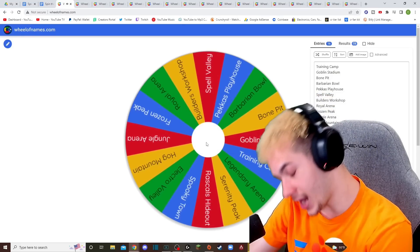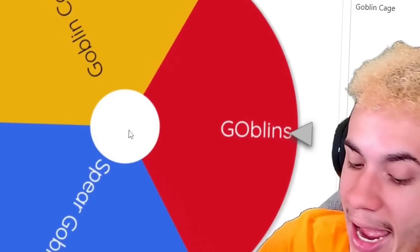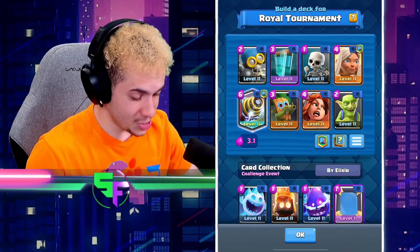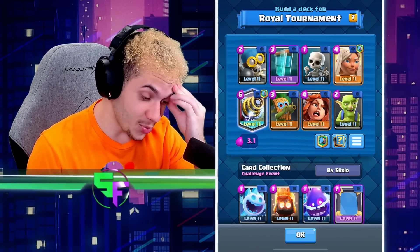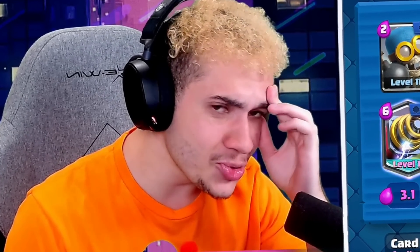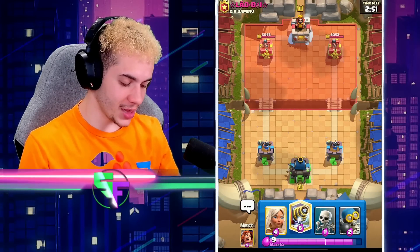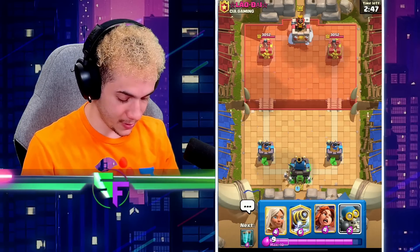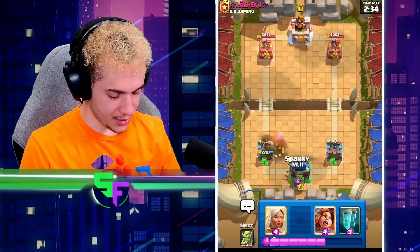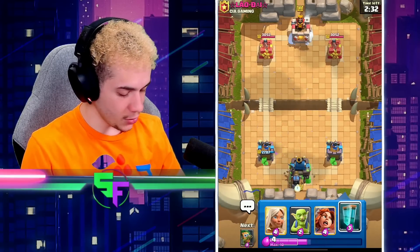Last up, we got Goblin Stadium and we are once again going to have Goblins. So looking at this deck, it isn't nearly as balanced as the last one. But maybe I can do something? We're going to have to rely on the Sparky to do all of our damage — I can already tell you that's what's going to have to happen. And the clone is just going to be useless. I have no use for this card.